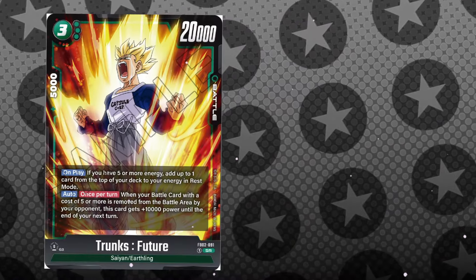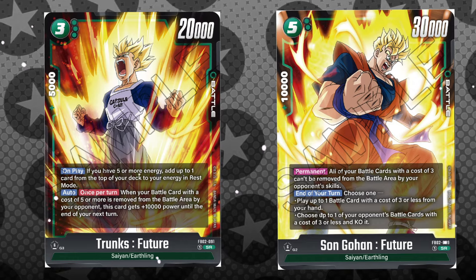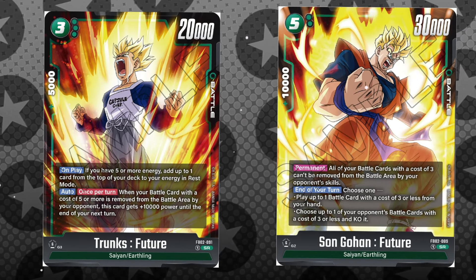Like, look at this: Future Trunks that adds to the ramp, or how about the 5-cost Future Gohan that synergizes so well with that Future Trunks. I'm telling you — turn six, 12 energy for green. No joke.